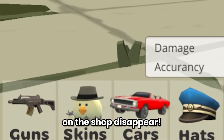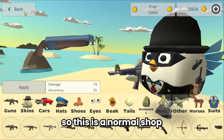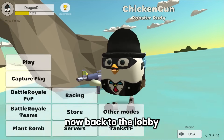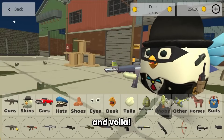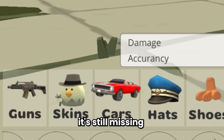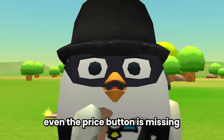In this trick you can make the price or apply button on the shop disappear. This is the normal shop with the price/apply button visible. Go back to the lobby, click the Chicken Gun logo to change the background, then come back to the shop — the apply or price button is missing! It stays missing until you restart the game. This doesn't mean you can buy guns for free though.